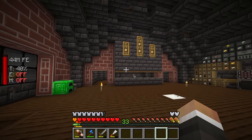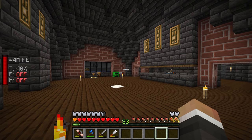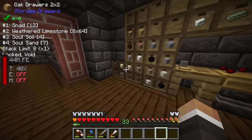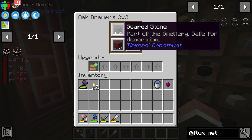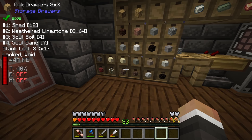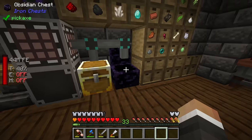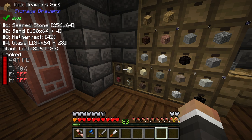Before we get into any of that, let me talk about the elephant in the room: between streams I've done a bit of work on the base. For the most part all I've done is replace the pre-existing stone lining our walls with seared bricks. We got 16,400 seared stone because we put in a tier 5 storage upgrade. People pointed out in the YouTube comments that I didn't put a void upgrade in this drawer, and we actually got so much seared stone it's backing up in other drawers.